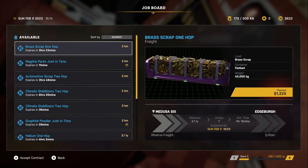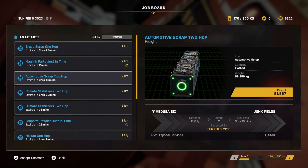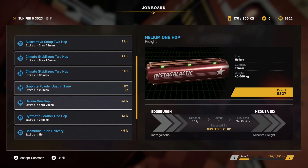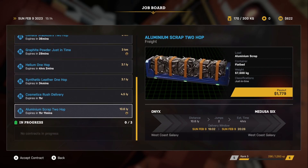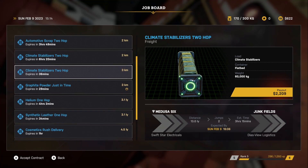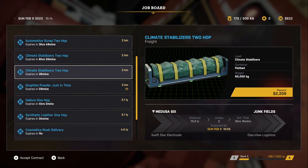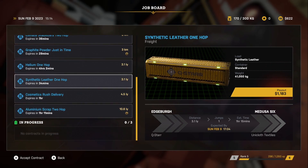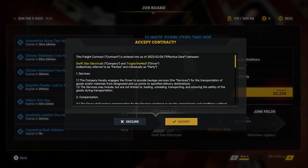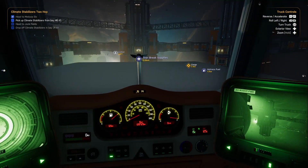Alright, what kind of jobs you got for me here? This is going to Edgeburg — that's a time-sensitive one. Going to Purity. What's got the biggest payout is really what I'm looking for. Ooh, that's a big one — 10.6 light years. But the biggest payout is Medusa 6, climate stabilizers. We're going to Junkfields. Junkfields isn't a great location because it does not have a job board. I'll take it — we need to get our kilometers up anyway, so that we can do the artistic process. Alright, let's go.